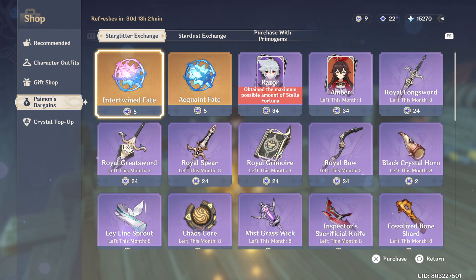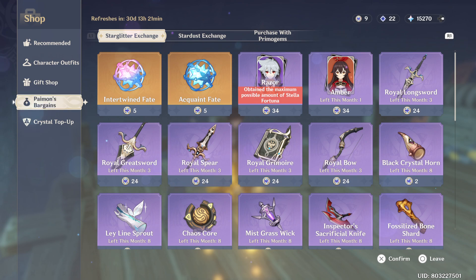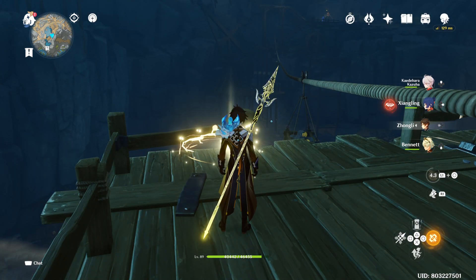Save your Star Glitter, wait for the Black Tassel to appear in the shop, then get the Black Tassel and change your headgear stat to Crit Rate. That's it.